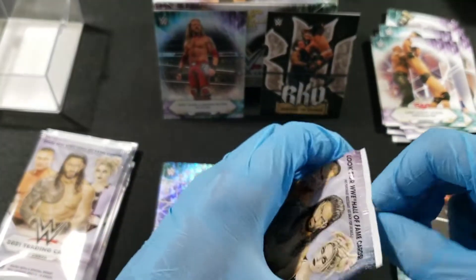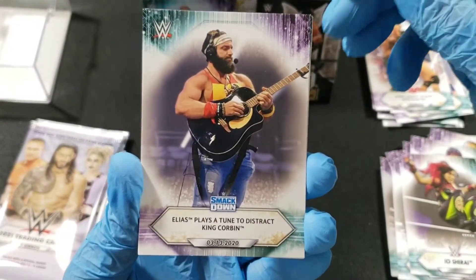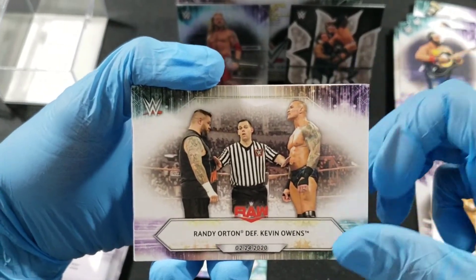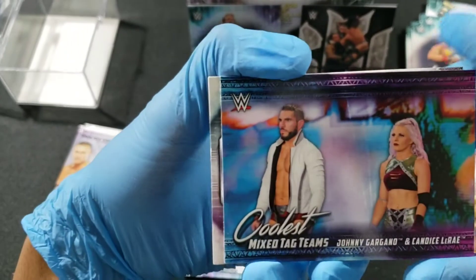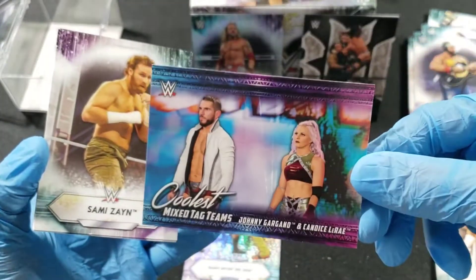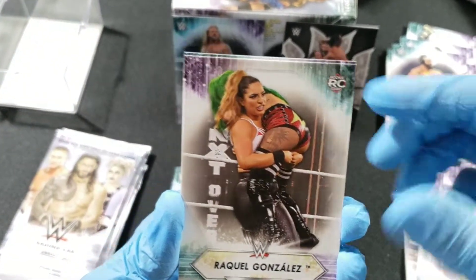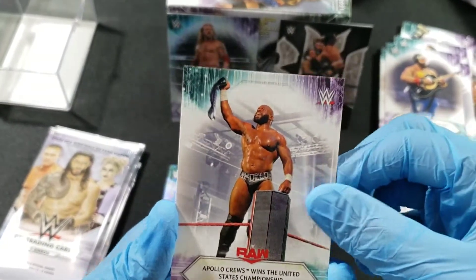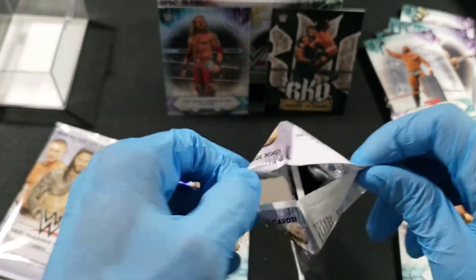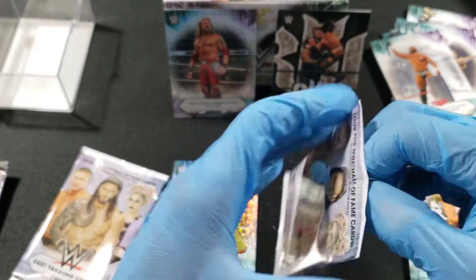Looks like four more packs. Elias, Apollo Cruz, Randy Orton defeats Kevin Owens. Coolest Mixed Tag Teams insert — we got Johnny and Candice, a nice little insert. Sami Zayne, Raquel Gonzalez rookie card — I think she's made a little push on Raw now. Apollo winning the IC title. And — oh, that one had something in it! That's a relic — we'll save that one for last.